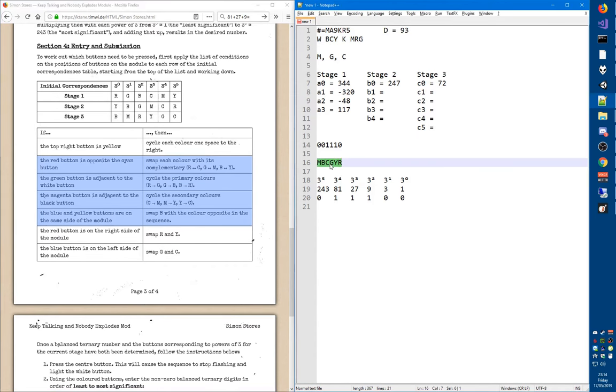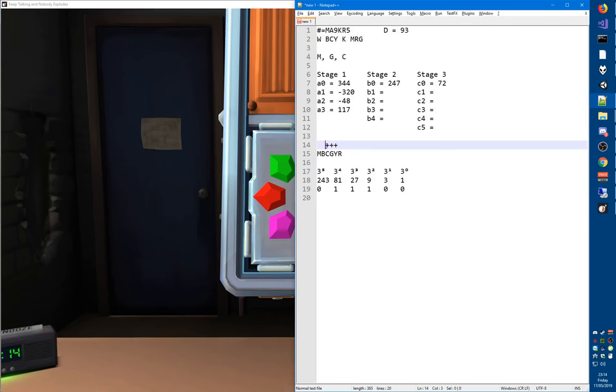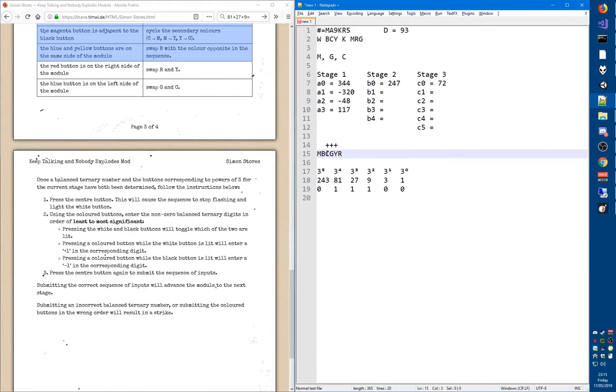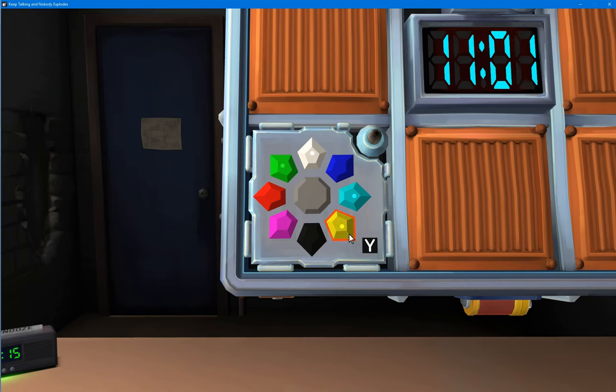So this is now the final color sequence, and we match it with the balanced ternary digits in order. We skip colors where the digit is zero, so we have to enter positive cyan, positive green, positive yellow. The diffuser presses the gray button in the middle — the sequence stops flashing. White is for positive, black is for negative. We keep it at white and enter cyan, green, yellow, then acknowledge by pressing the middle button.